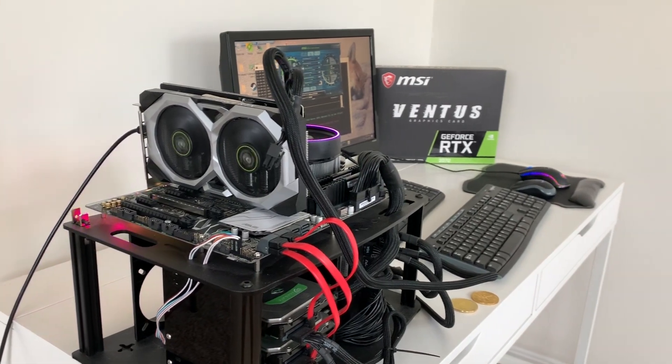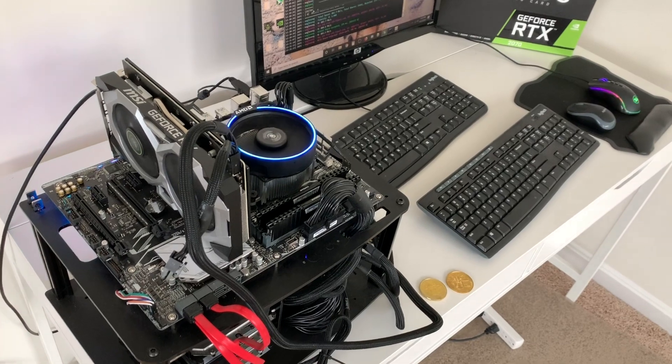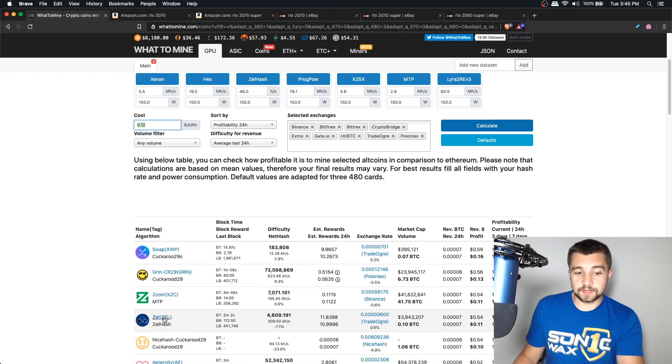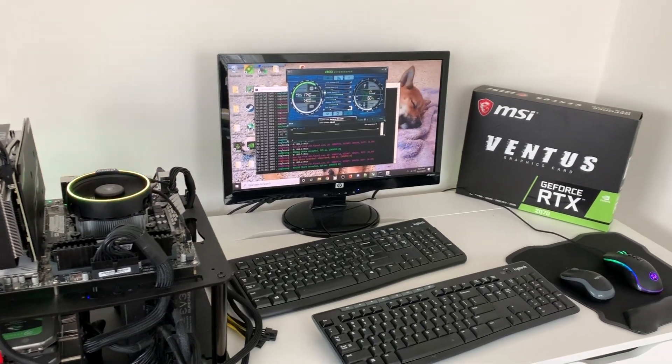If you want the answer to a direct question — what would I mine with a 2070 in 2019 going into 2020? The answer is pretty simple. Depending on what coin you want to support, I would say Grin, Zcoin, or Zellcash. And more specifically, if there's a project you really like or want to support, I'd highly recommend mining it because you've got to vote with your hash power, just like voting with your wallet in dollars.